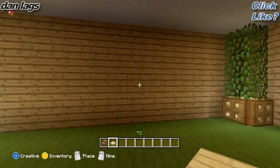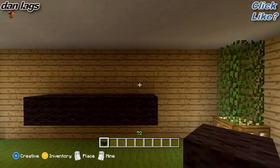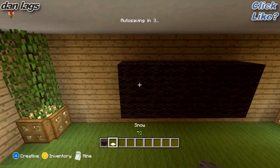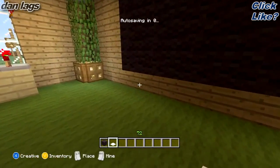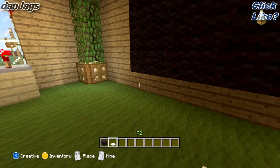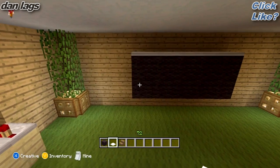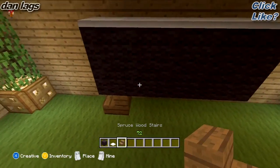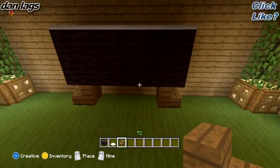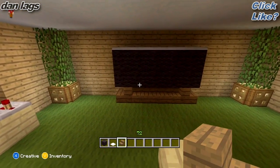Over here I'm going to have a TV area. I'm just going to take some black wool and get it all centered on the wall like this — a nice big widescreen TV. I'm going to place some snow blocks on top as a little trim. Then I'm going to place some spruce wood stairs on each side of the last black wool block like this, then just line it with more stairs to give it a little mount for the TV.